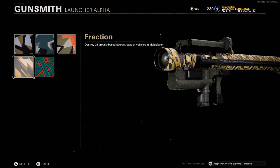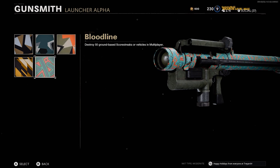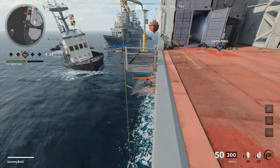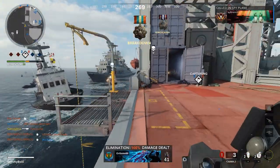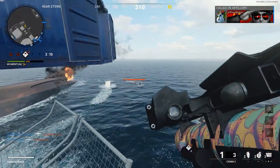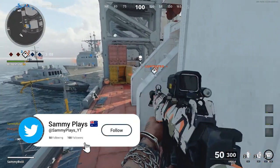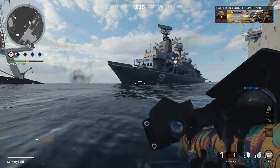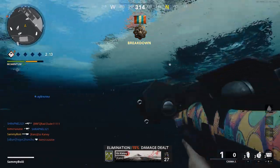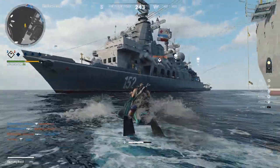Moving on to the Geometric camos, these require you to destroy ground-based scorestreaks or vehicles — with the RPG needing 25 and the Sigma needing a whopping 50. Your best bet is to head into Combined Arms and hope you get either Armada or Crossroads, then focus on tanks, snowmobiles, boats or jet skis as these all count as ground-based vehicles. RCXDs and sentry turrets also count but are less common and harder to kill. With sentry turrets, a direct hit takes 2 shots, but splash damage is an instant kill — so with the RPG fire at the ground near them, and with the Sigma also shoot at the ground without locking on, as that kills them faster.